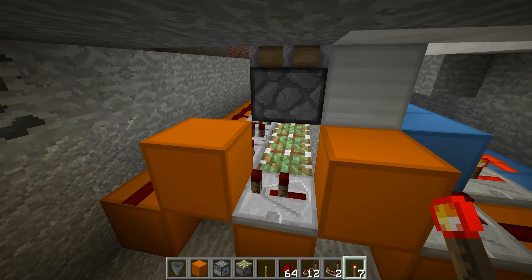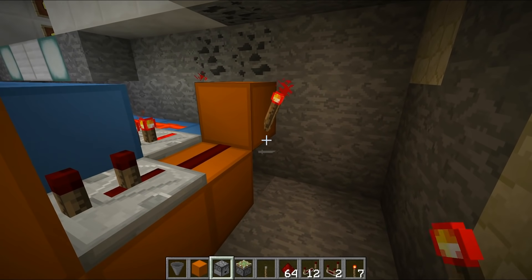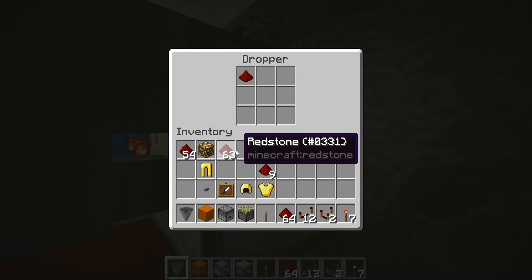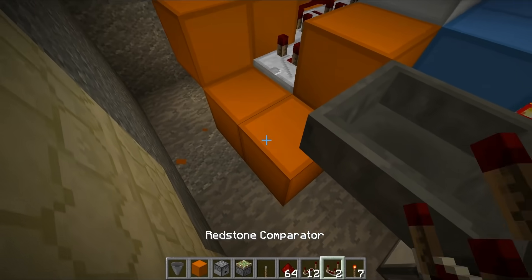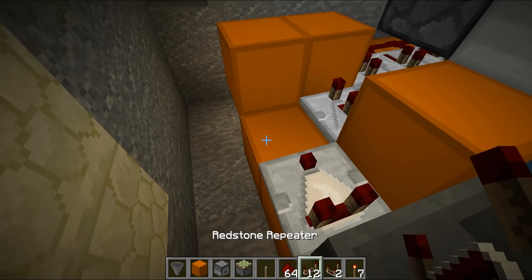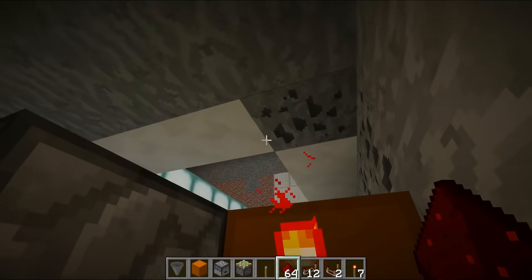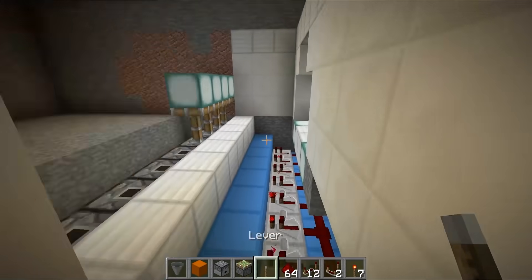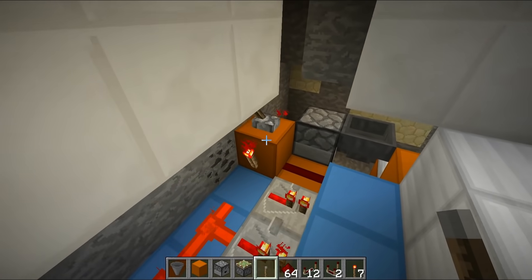Now we have the rising edge circuitry done. For the falling edge circuit handling final block retraction, place a redstone torch on the side of this block, a dropper facing this direction, a hopper running back into it with any item inside — that's your falling edge monostable circuit. Place blocks going across, a block up, a comparator taking output from the hopper, a repeater running into the block, and redstone dust into the redstone line. Flick the lever: you get double piston extension and full double piston retraction.